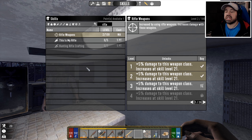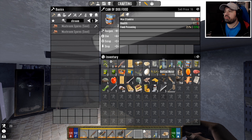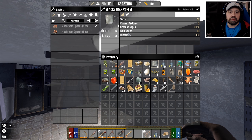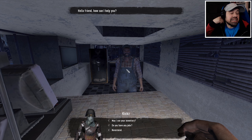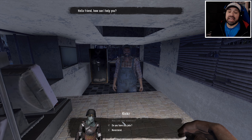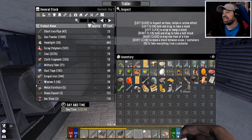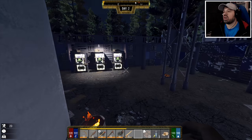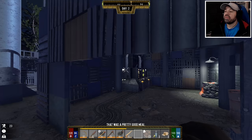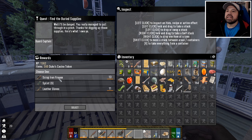We could have probably scrapped the rifle book since using rifle weapons levels it up anyway, but there's no harm in an extra five percent damage. Let's hand everything in. We got some blackstrap coffee which gives a huge buff to stamina regen. By the way, I sometimes say 'Reagan' instead of 'regen' — Reagan is the German word for rain, so regen is like 'a rain of something.' It's a slip of the tongue more than anything else.